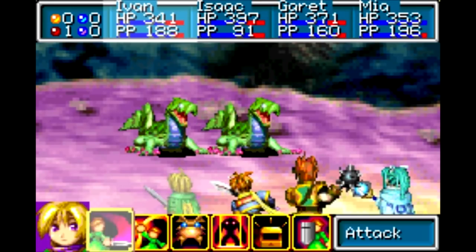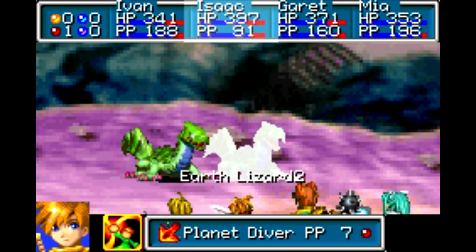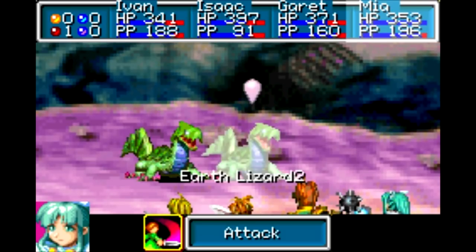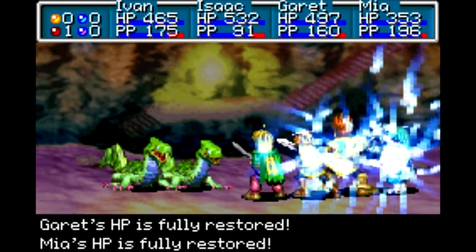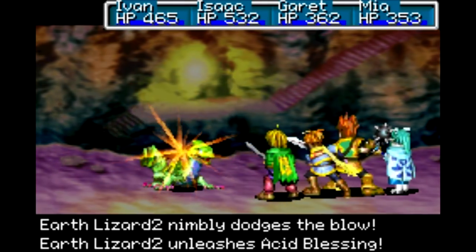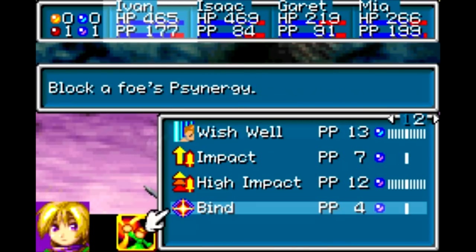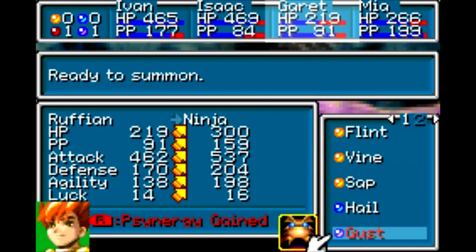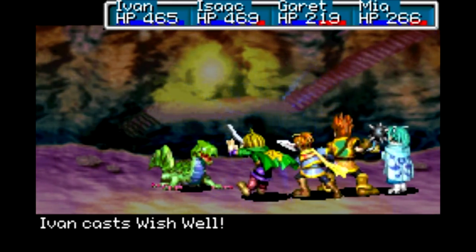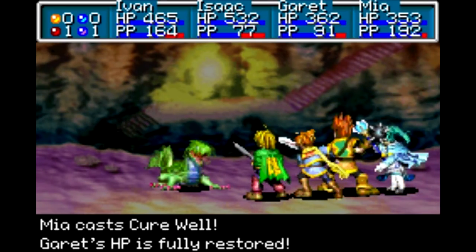Yeah, these guys can heal themselves too. The one on the left I should be able to kill now, so let's just keep going with a bit of healing there and start working on the second one. I should be able to finish off that guy. I don't really need to heal anyone, so why not attack — get a little extra damage in there while we're at it. These guys are weak to Jupiter, so that's why I'm using Gust to take care of that. I didn't expect to be able to heal that much HP. Better safe than sorry.